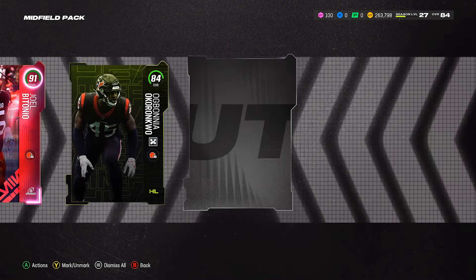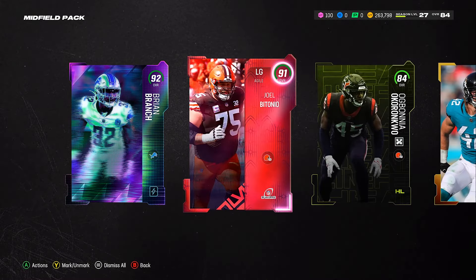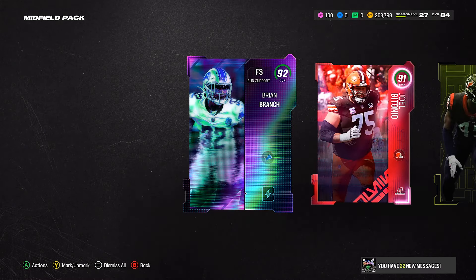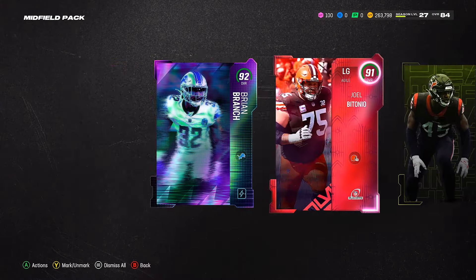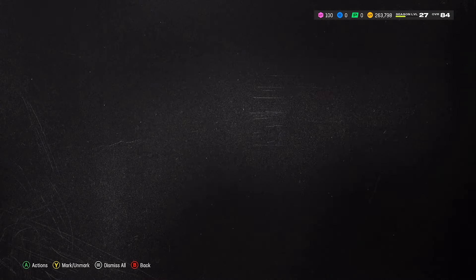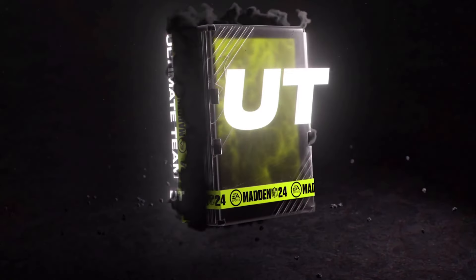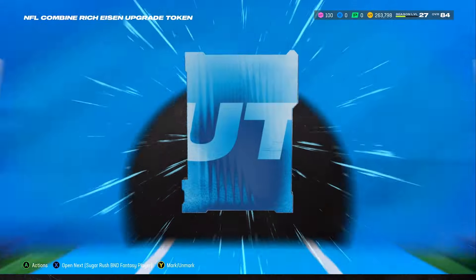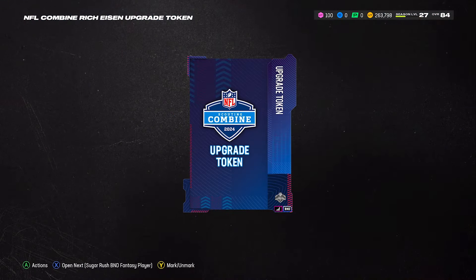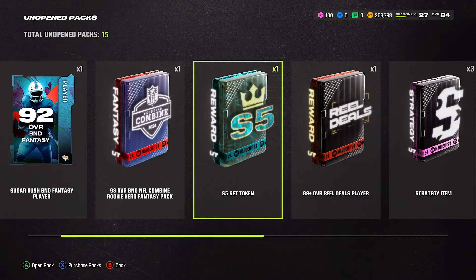Our team is already coming together! We got a free safety and a left guard. We don't even have a free safety right now, so even though we pulled them, we're going to hold on to them and add them to the squad. This is the upgrade squad. We also got a rising halfback — he'll be our second halfback, not a starter. We have Derrick Henry for that. We got some rare option packs but I'm going to hold on to those.